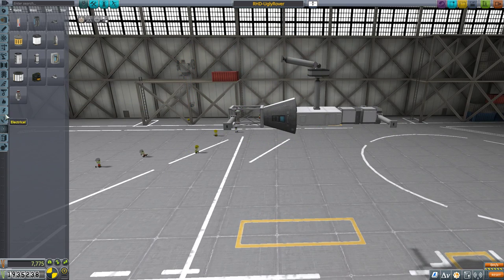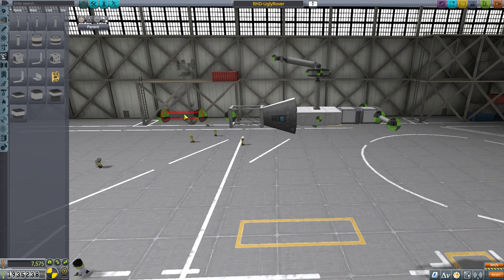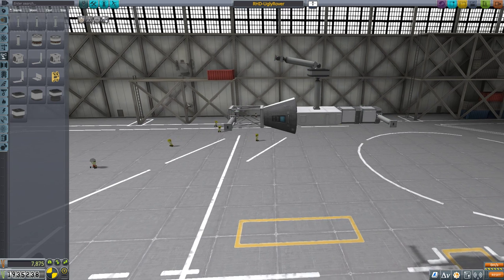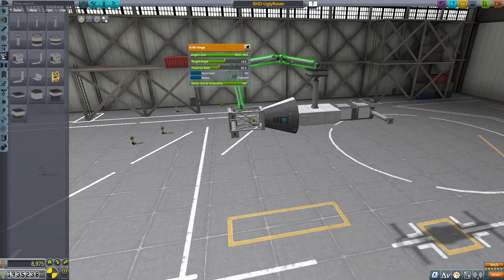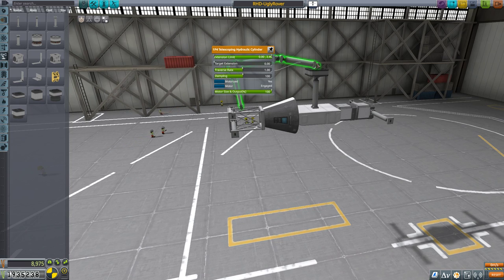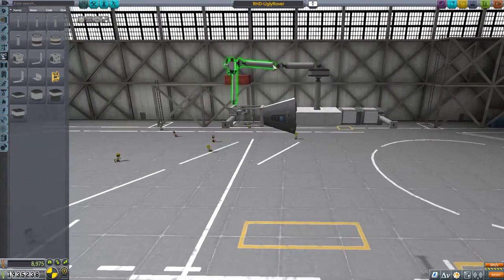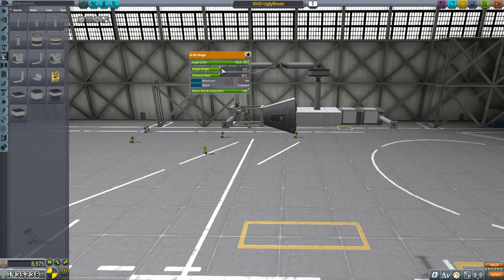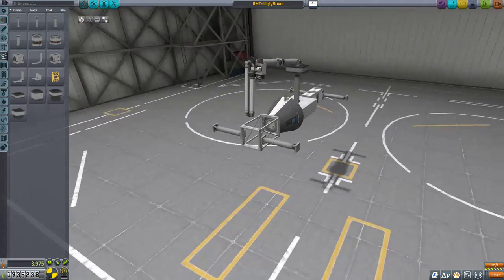I might add another hinge so we can angle this downwards, and even another telescope arm — that will allow a huge range of motion. I'm going to change this to allow all angles. We'll just have to be careful not to embed the arm into our own ship. It's going to be very cool, though because it's very long, it won't be all that stable — keep that in mind.